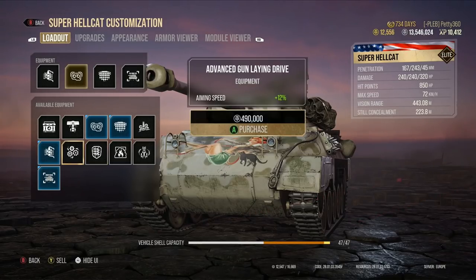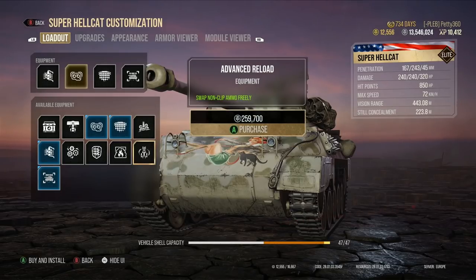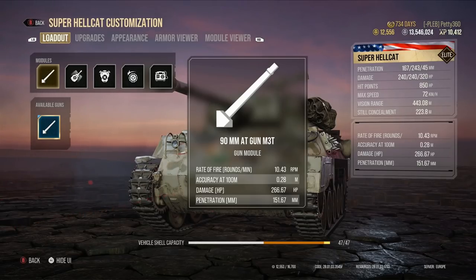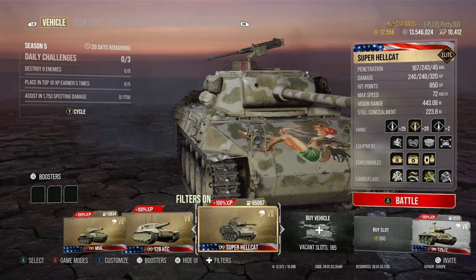The Rammer boosts DPM by 10% all the time — you don't really need the GLD since the 1.7 second aim time is already fantastic. There's not really other equipment I'd take — advanced reload isn't worth it over the other three since you have a fast reload anyway. I've effectively got the gun down to 0.28 accuracy, which is really good. It's a TD, so you want to make your gun as good as possible — the whole point of being a TD is destroying tanks, and the gun is what does that.